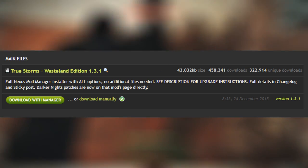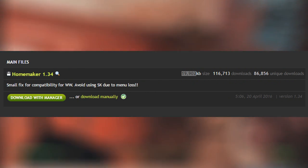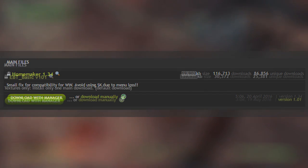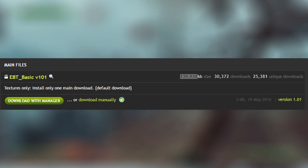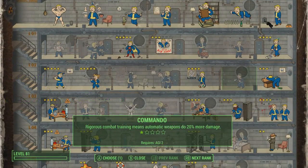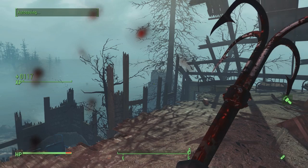Homemaker, which adds a thousand new objects to your settlements, is 19 megabytes. Enhanced Blood Textures, the biggest mod of the bunch so far, is 139 megabytes. Note how these are four crucial mods that you're likely going to have downloaded and you're not even scratching the surface of your two gigabyte limit.